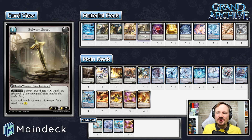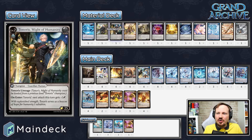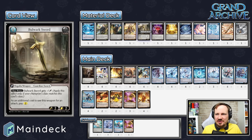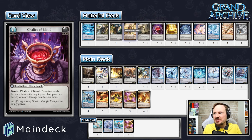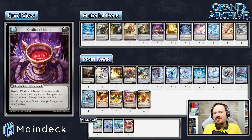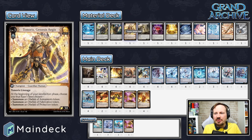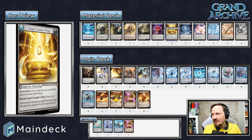Bulwark Sword is still a little underestimated — sometimes just having that three damage swing is huge. If you can't get a heavy swing in hand, this allows a big swing with Tenoris level two, still a six damage swing. It costs two cards to use but has two durability. Chalice of Blood is extremely popular in Tenoris decks because Tenoris has so much health — 30 at level three, 25 at level two, which is as high as some other champions' level threes. The Chalice is very easy to turn on with the protection from Obelisk of Protection, making it a zero-cost draw two in the late game. Grand Crusader's Ring draws cards — great development relic choice.